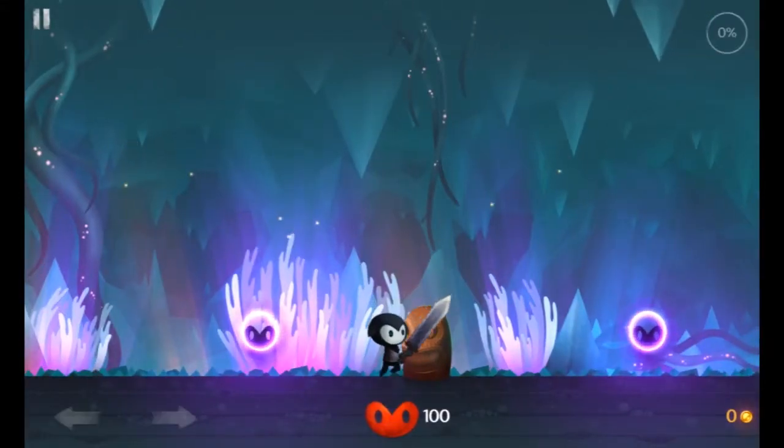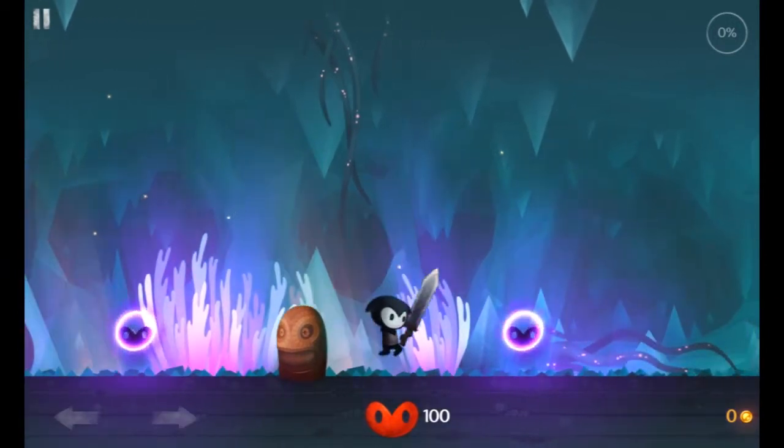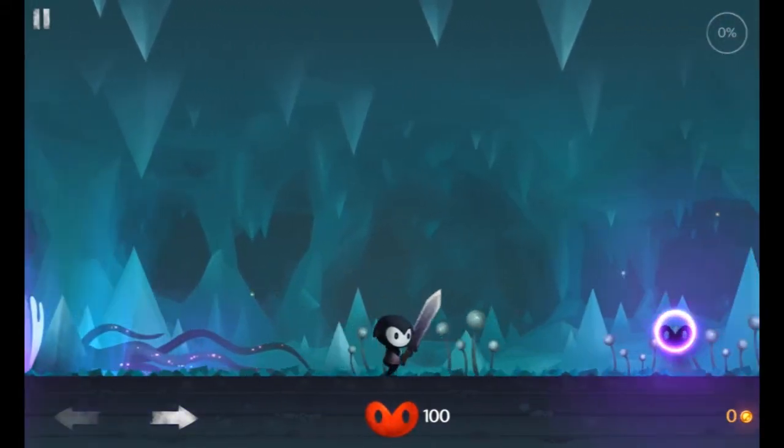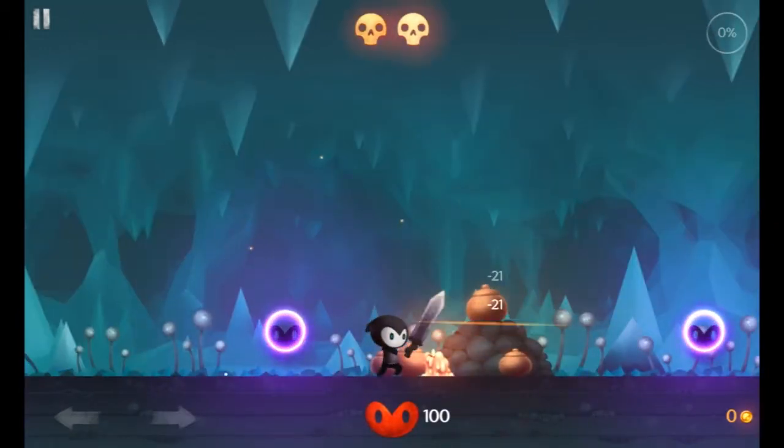This is kind of the quick tutorial it's jumping me through. You probably don't see this right now, but I'm actually just tapping the right side of the screen — that causes me to jump. It's telling me now that if I swipe I dash. This is a cool thing as well: you auto-attack.